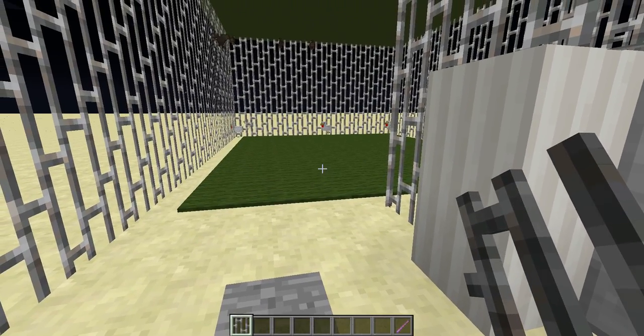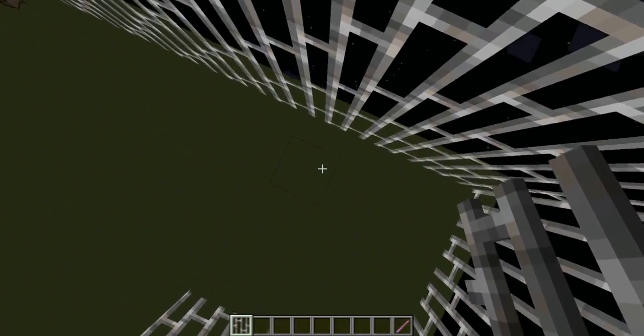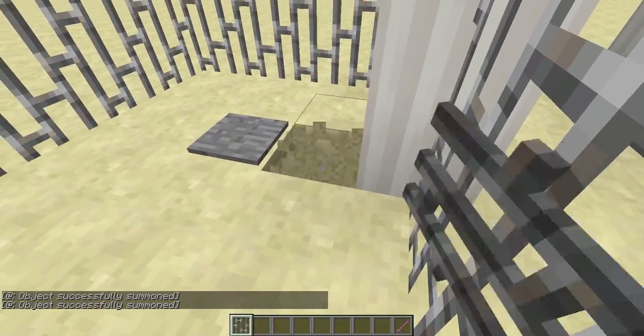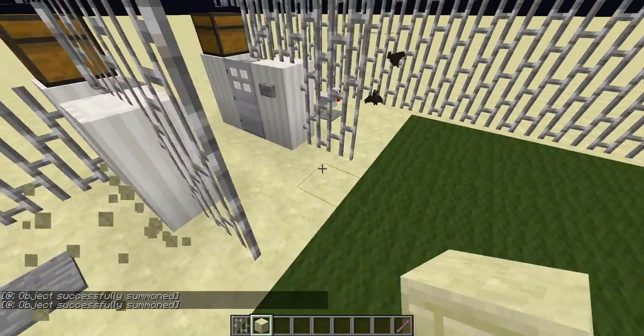Relative to the command block it's gonna spawn at eight blocks up, so as you can see — I could probably go one less, but oh well. And then the same with this one: slash summon chicken tilde tilde tilde tilde. So it's really simple.